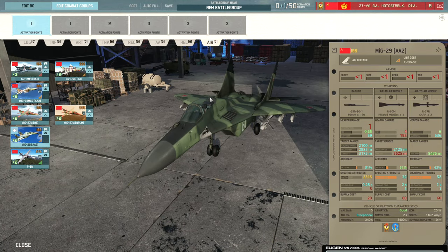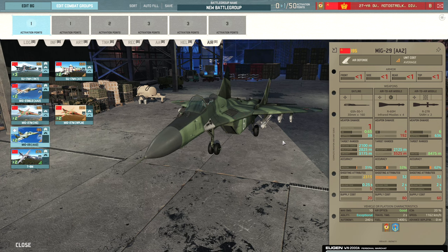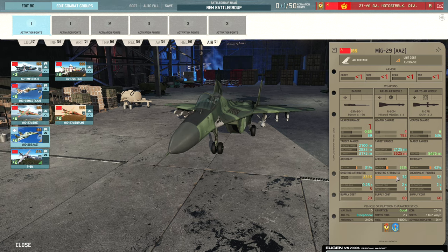The MiG-29 comes with some pretty nasty long-range missiles — the R-27R at 8775 meters with 62% accuracy, actually outranging the Eagles. Then the R-60M, an infrared missile with 52% accuracy and quite short range. 20% ECM and pretty fast. I really like these aircraft.